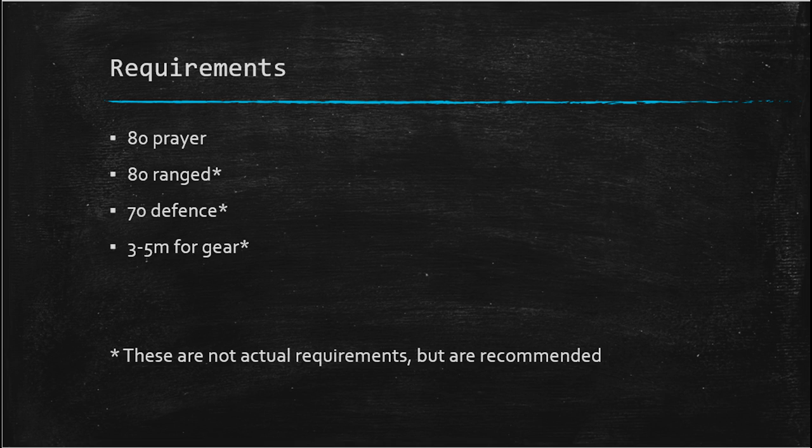You can do it with lower stats — when testing it out, I did manage to kill it with a salamander, which is a level 70 weapon, but it's just highly inefficient. You're going to use way too much food and it probably won't be worth your time. So if you need to for a death task, you could use a level 70 weapon, but I'd strongly recommend level 80 ranged.